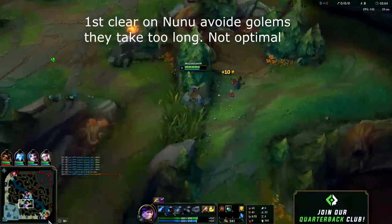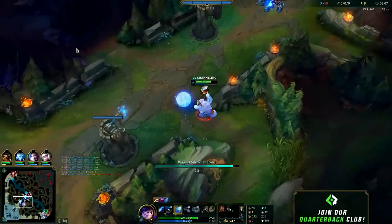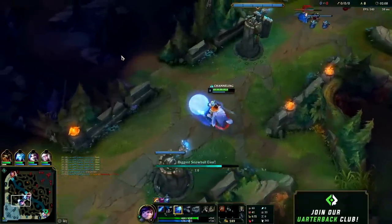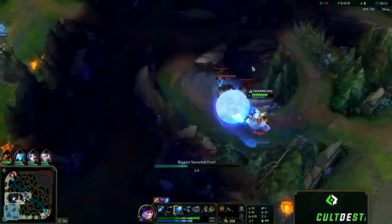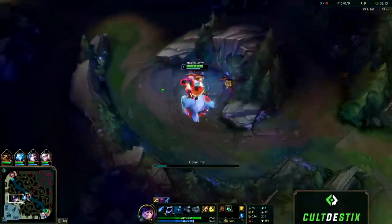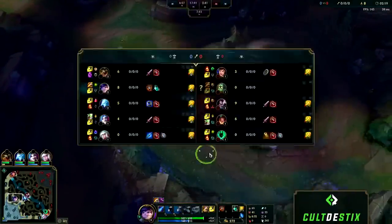After raptors you're gonna want to move on to your wolves. I like to start my snowball right as I get up to the turret so I can maneuver it more easily. The longer you have your snowball running the faster it gets, making it more difficult to turn around corners. This way I get to the wolf camp in a timely manner and do the maximum amount of damage with my snowball.